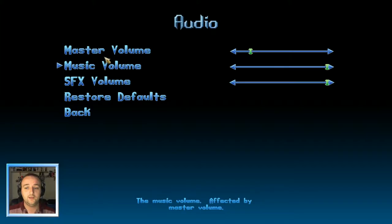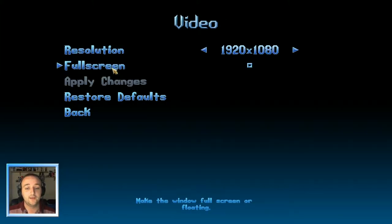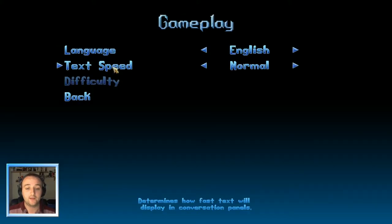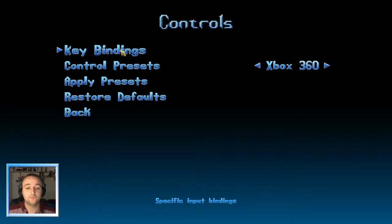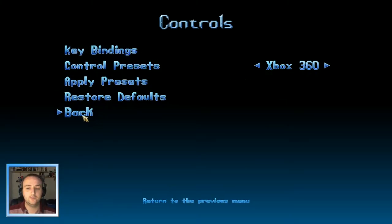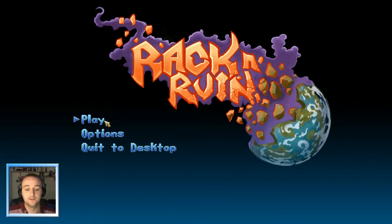You've got all the audio settings you could need. Video, you've just got resolution and full screen or windowed but don't really need anything else. Gameplay, language, text speed - I'm going to stick to English and normal. Difficulty, I don't know why I can't select that. Maybe I have to complete the game once, I don't really know. Controls are fully rebindable which is good and it also supports controller. I've got my controller plugged in but I'm going to start using the keyboard and mouse.